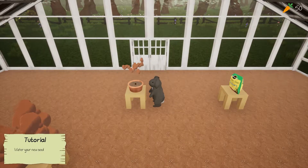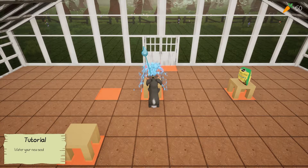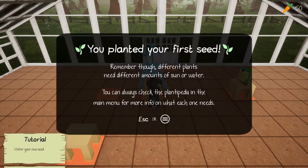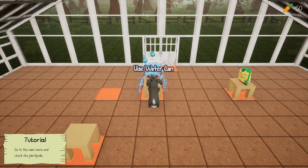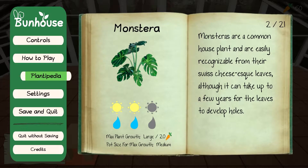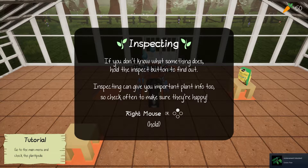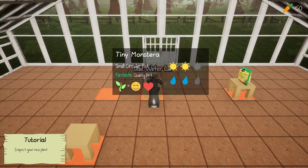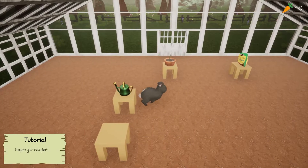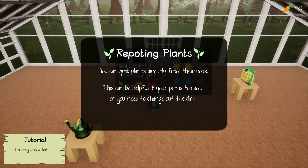Close to the pot then hold the button to fill it with dirt — easy enough. Grab the seed and bring it to the pot you just filled. Water your new seed — hold space. I don't know how much I'm supposed to water it for. The plantpedia says monstera needs two sun and two water, so check your options often.